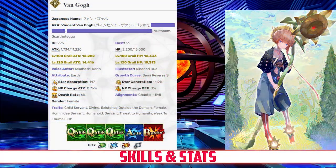Van Gogh has a max HP of 15,000 and a max attack of 11,220. Her HP is high for her class, while her attack is just about average for a Foreigner. Outside of her class, her HP stat remains exceptionally high, even compared to other SSRs, while her attack is unfortunately below average.